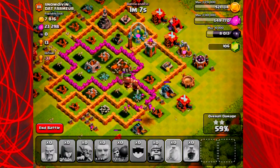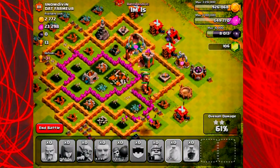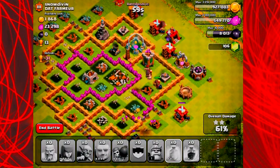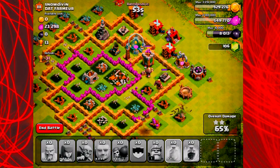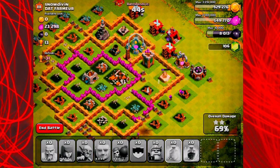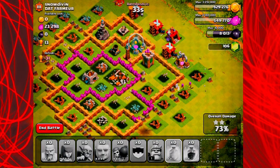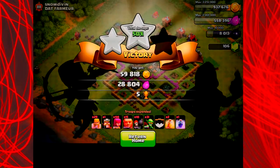Down in the bottom right corner, all my goblins just exploded from a giant bomb sitting right there. The archers are going to finish off the rest of those storages. We're at about 61% and most of these giants are going to die off due to bombs and the power of teslas, archer towers, cannons, a wizard tower, a mortar, and a cannon on the left side. We wouldn't have been able to get all the loot, but we got a pretty fair amount — those archers finish things off. There was about 20,000 elixir left we couldn't get.